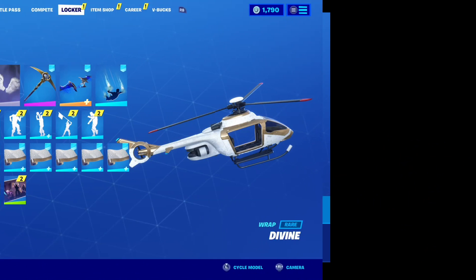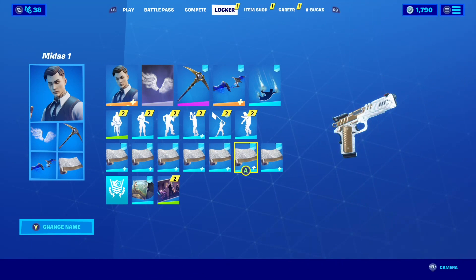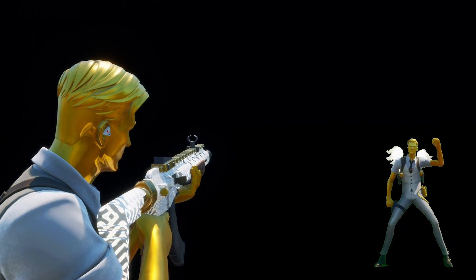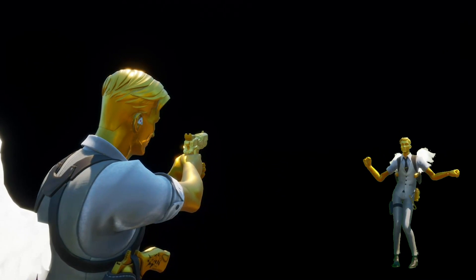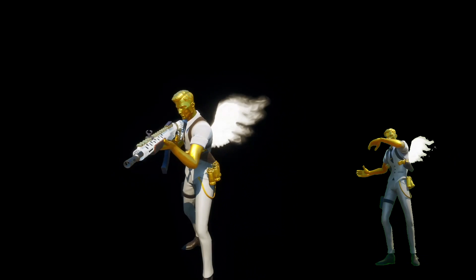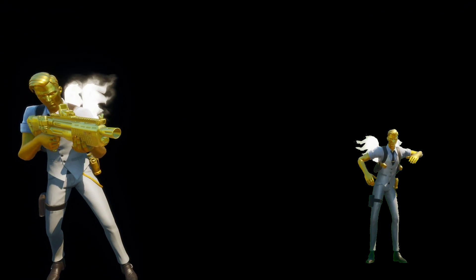Finishing off this combo, we have the divine weapons and vehicles wrap, and this is one more reason I am so sad we can't toggle off Midas's gold touch ability, where he turns every weapon he touches to solid gold regardless of the wrap equipped. Just like the fusion coil, this wrap has both white and gold in its color palette, and overall it just looks incredibly cool with the animated patterns on it. Luckily, the heavy rifle I spawned in creative mode glitched and kept its divine wrap while equipped to Midas, so you can see it with this combo.